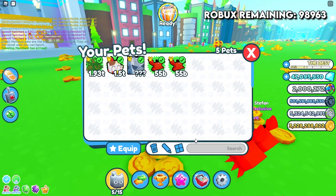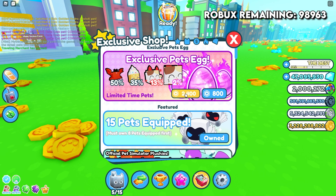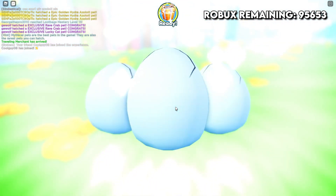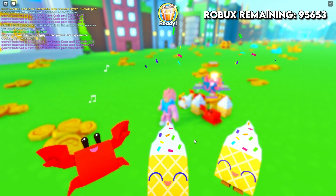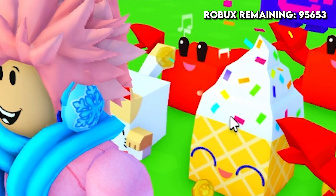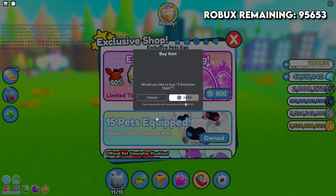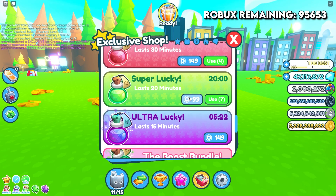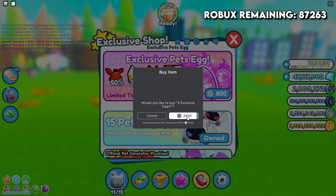Let's get back to opening eggs in the exclusive shop. Please give me the two percent rarity Huge Cat — come on, please! I got some ice cream pets I haven't got before; they look so cute. Wait — I forgot: if you stack Ultra Lucky and Super Lucky potions at the same time they actually combine and give you more and more luck. We have 90,000 Robux left, let's go!